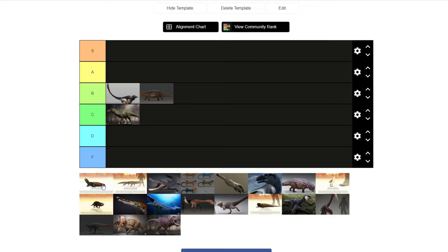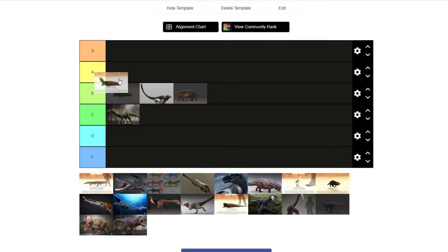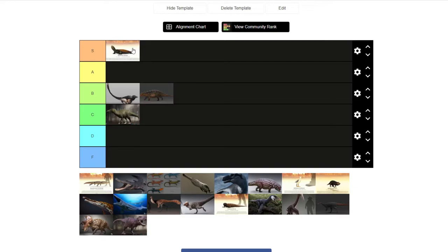Basilemus is S tier — Basilemus is such a good little creature. I love them so much. They are so cute, I love how flat they are, and I love that they just kind of hang out and look at you and don't even try to hide unless you run at them or try to bite them. They just sit there. They're just sweet little creatures. S tier, 100%. They're probably my favorite creature in the game.